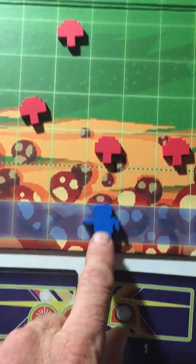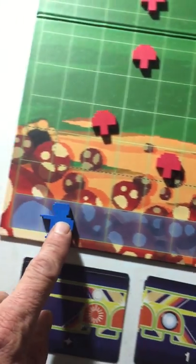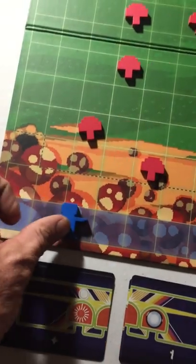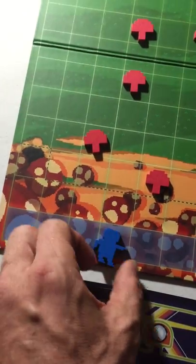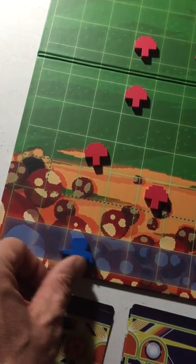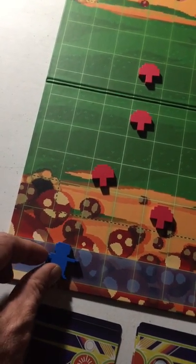I know that the gnome here can only move in one direction at a time — if you move him, you have to go all the way in one direction. You can't say you have four moves and go one, two, flip, three, four. You gotta take all your moves in one direction. I do remember that.